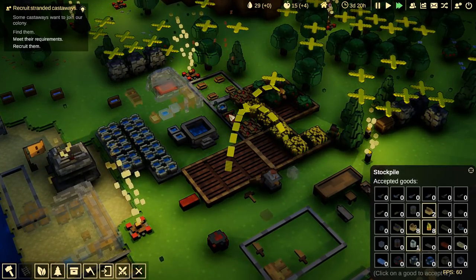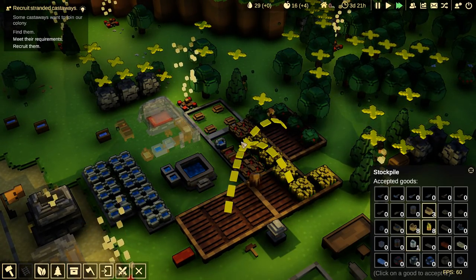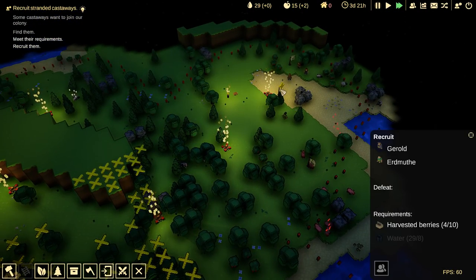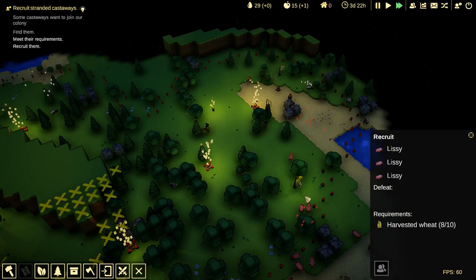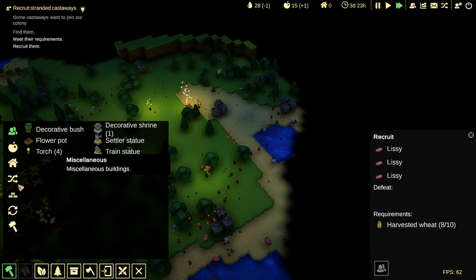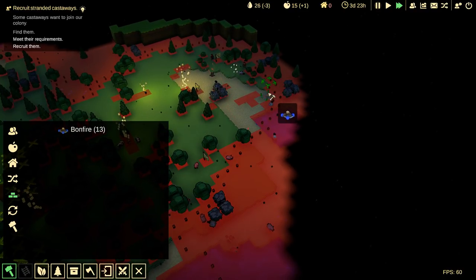I've got tomatoes and berries. You know what, I may need a bigger stockpile — that's a problem. I've got berries. I have four berries. You want me to kill? You want me to get more wheat? You sure are needy. You sure are asking a lot. I would like to get another bonfire right over here.